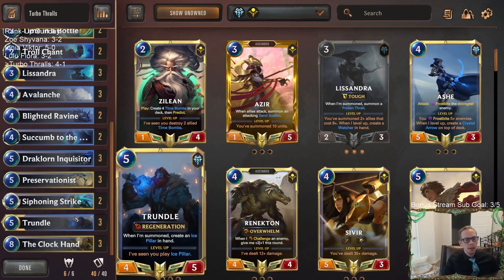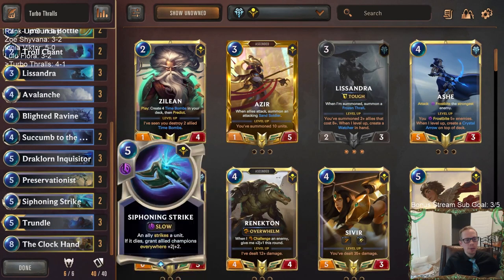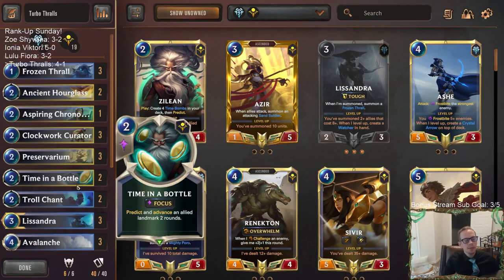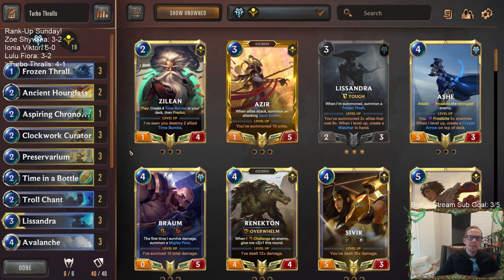Another really good showing for the Turbo Thralls — worked out again. Quite a good deck. We defeated Thresh Nasus twice. We're 9 and 1 now with this deck — last time we went 5-0, this time 4-1. Our only loss was that really crazy opening hand by the Thresh Nasus opponent in game two. But we faced Thresh Nasus two other times in games three and five and made up for it.